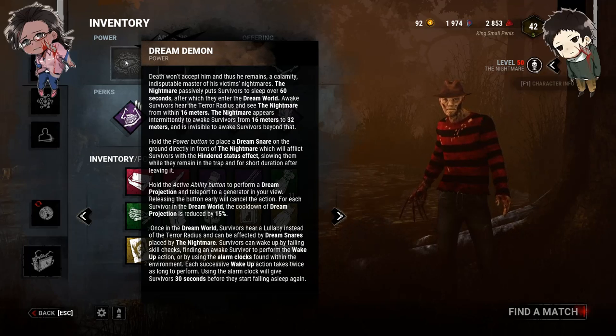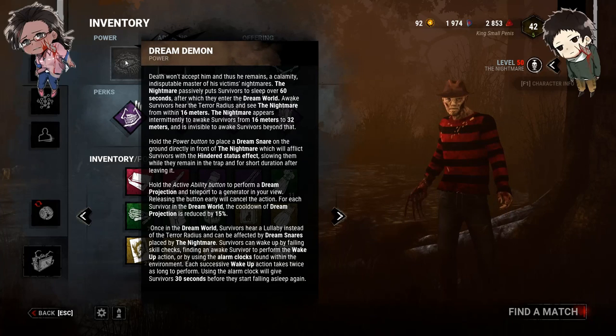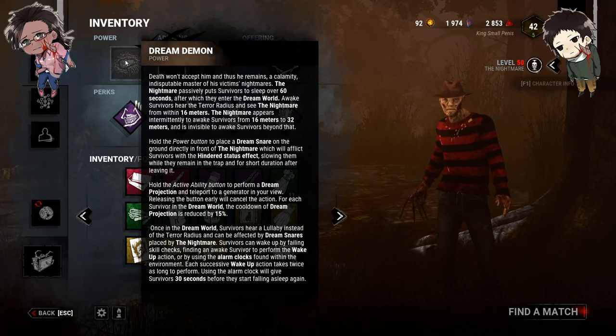We're going to be doing the dream snares first and the pallets second — I'll make sure to put timestamps. His next ability, which is pretty cool, is dream projection — he can teleport to generators. You get to select a generator and channel a cast, and at the end of the cast you appear at that generator. As you're targeting the generator it spews blood and slowly an image of Freddy will pop up, and you appear at the gen. For every survivor that is asleep, the dream projection cooldown is reduced by an additional 15 seconds, so if all four are asleep you get a 60% reduced cooldown.